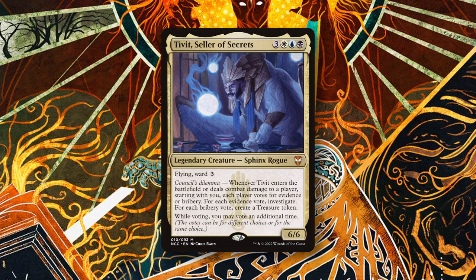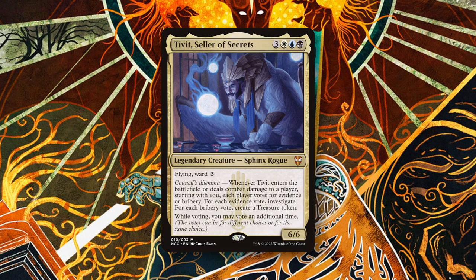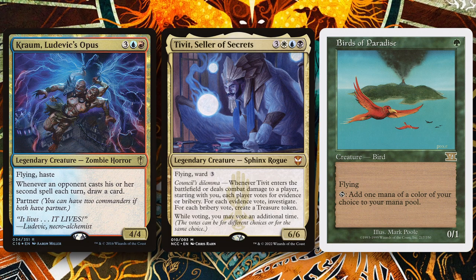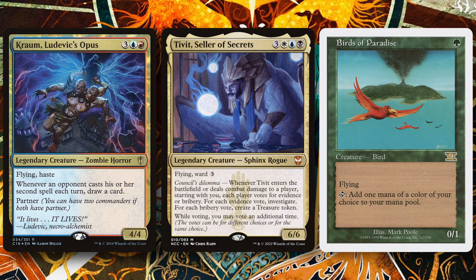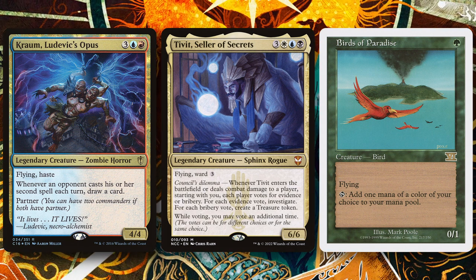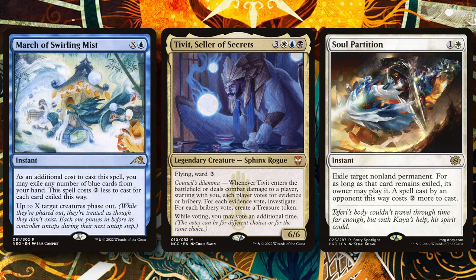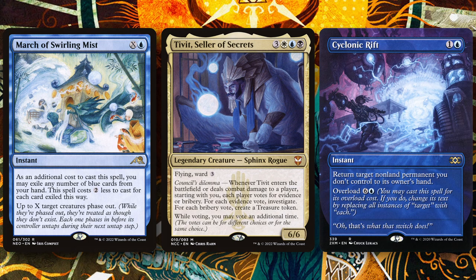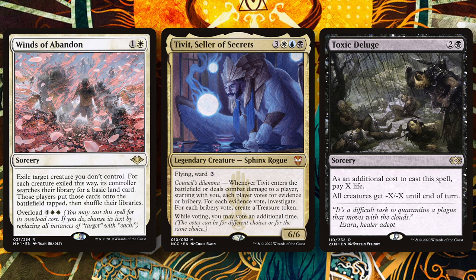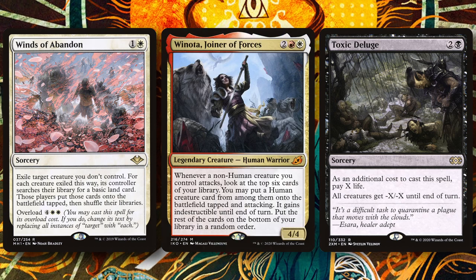Once we're attempting our win with Tivit, one thing that can stand in our way is opposing flyers. Tivit only triggers when he hits an opponent for combat damage, meaning common flying blockers like Chrom and Birds of Paradise are enough to force you to pass if you don't have excess artifacts to sacrifice to Time Sieve. This heavily incentivizes our deck to run lots of spot removal like Swords to Plowshares, Soul Partition, and March of Swirling Mist, and one of our greatest control assets: asymmetrical board wipes like Cyclonic Rift, Winds of Abandon, and Toxic Deluge. Deluge gets our own creatures, but Tivit being a 6/6 means we put him out of range of most big creatures commonly found in CEDH like Winota and Chrom.